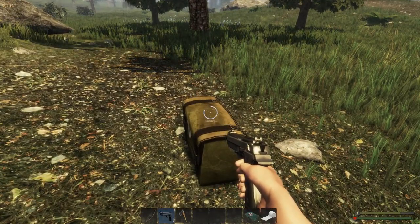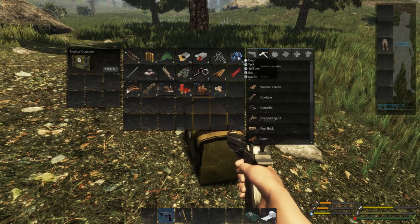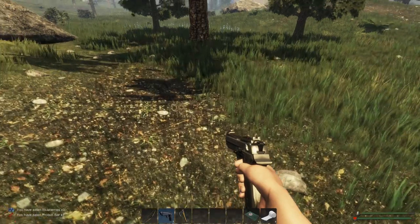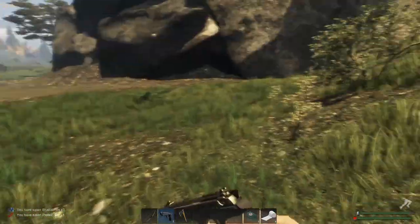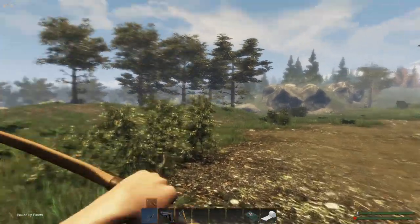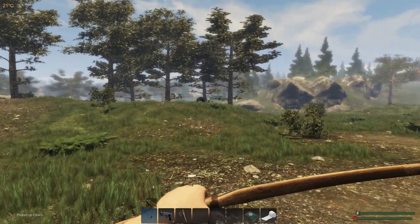My stamina is starting to become a problem — you see that? I'm gonna go ahead and eat all of these and the protein bar. Stamina is starting to become an issue — can't have stamina being an issue. I have to be able to run. What level are you, jerk face? Level two, alright, whatever.